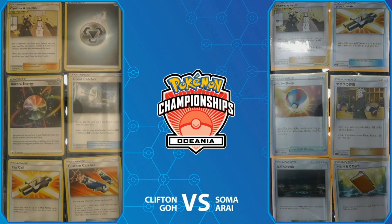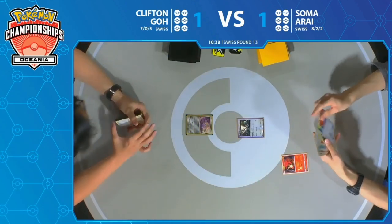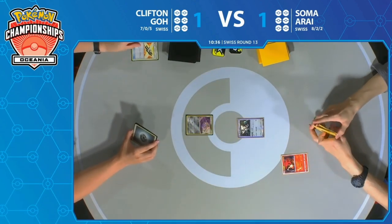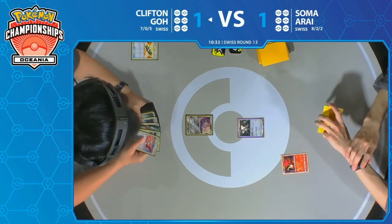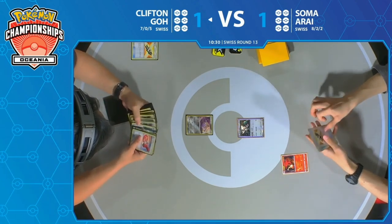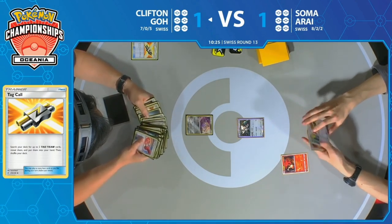Having a look at the prize cards now — Lieutenant Surge's Strategy is in the prizes for Soma. Both prizes seemed fine. I'd be a little bit concerned about the Custom Catcher because I know how powerful Fione and those Custom Catchers can be to get around those Lily's Poké Dolls. But it's in a position where it might be one of the first couple prizes he takes, so that's quite nice.